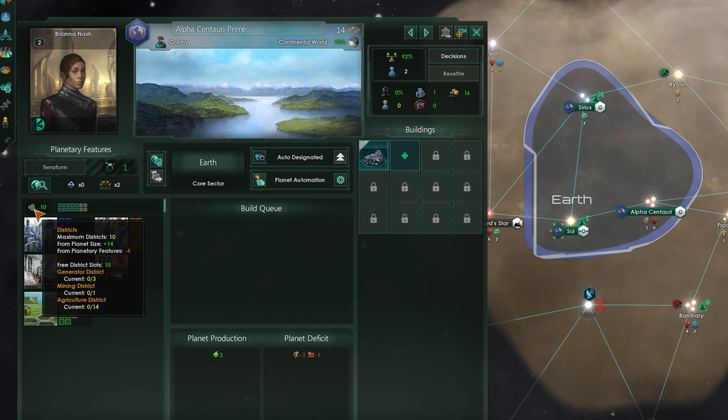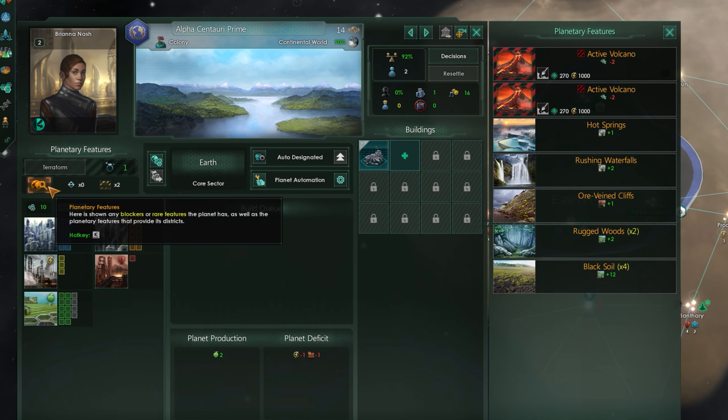Your capacity for districts varies for each type from planet to planet, and some extra capacity can be unlocked by removing blockers, which are natural features that you must spend energy to remove.